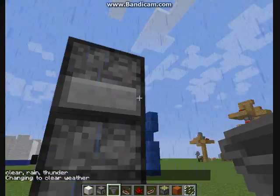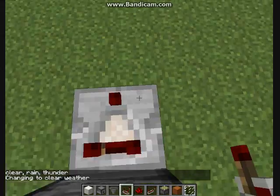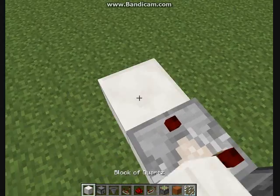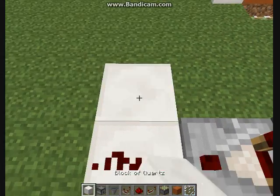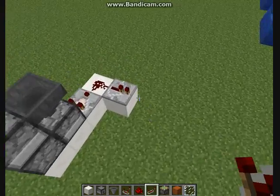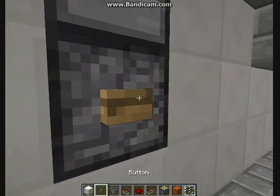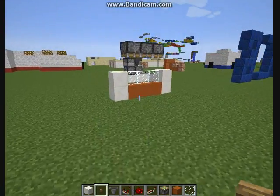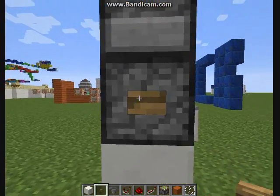Your button will be right here, and then you want a comparator right here. So once you have all that set up, put redstone here. We don't need the droppers anymore, so we can go in. Once we get the button, we can put the button right here.